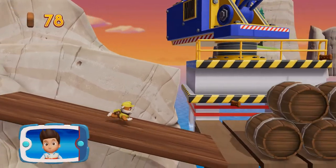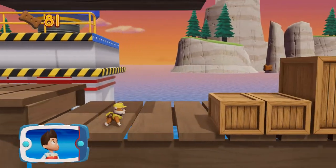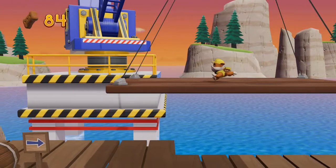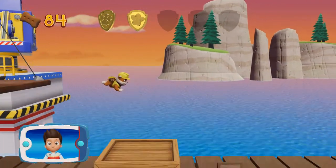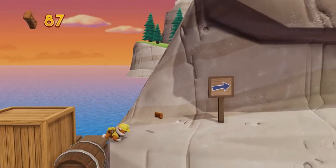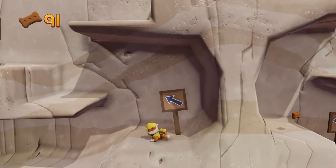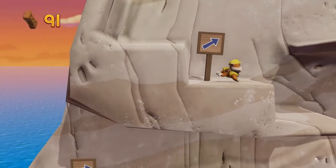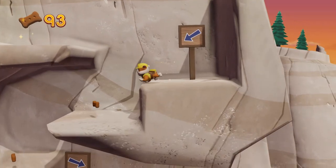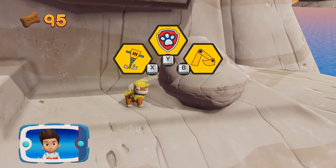I'm detecting a golden paw print somewhere nearby. You got the pup treats. You got the golden paw print — collect all of the golden paw prints that you find. Pick the pup ability that will help you to keep going.